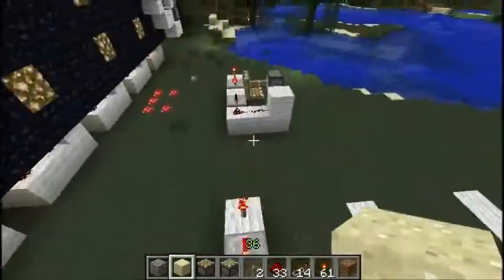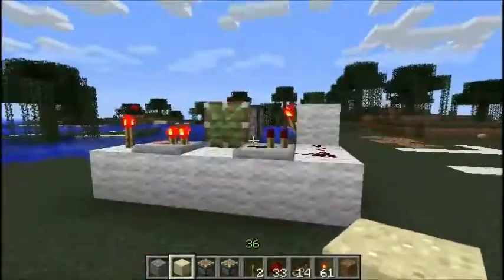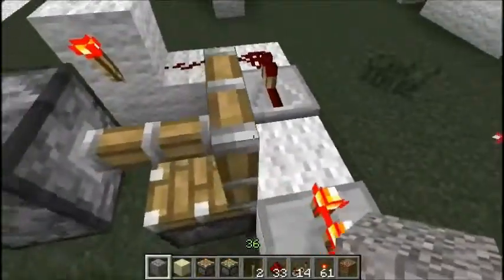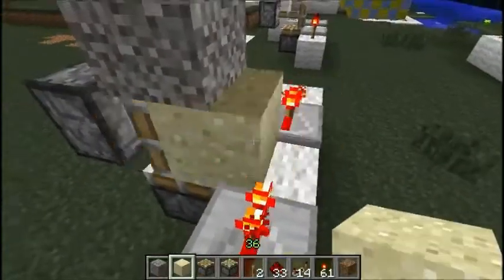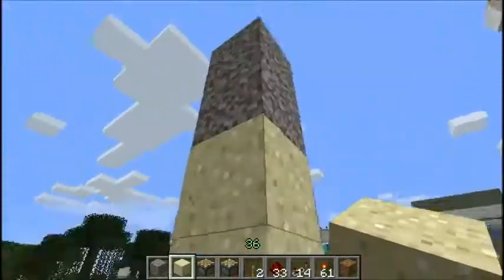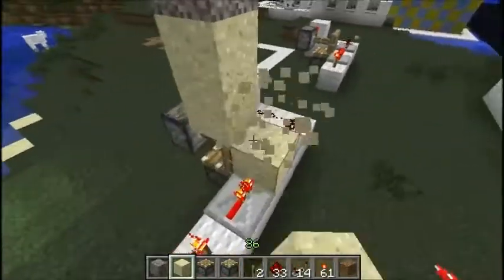Let's take a look. So this is what's underneath here — this is what pushes the gravel and sand up. When we put a block there it'll activate and push it up. You can see this one is a little buggy — this is on a multiplayer server.